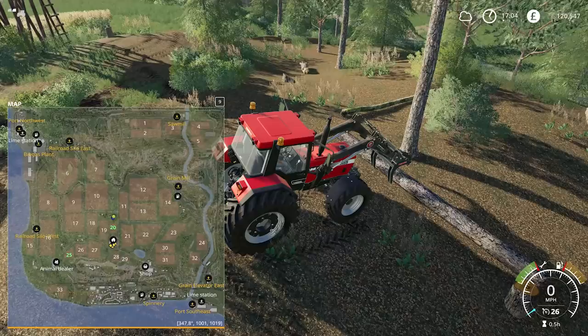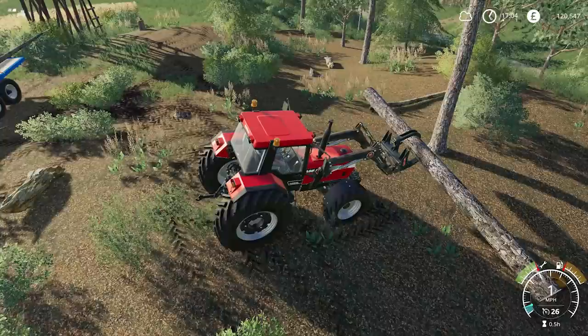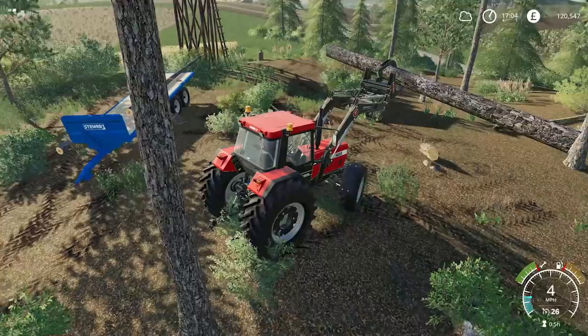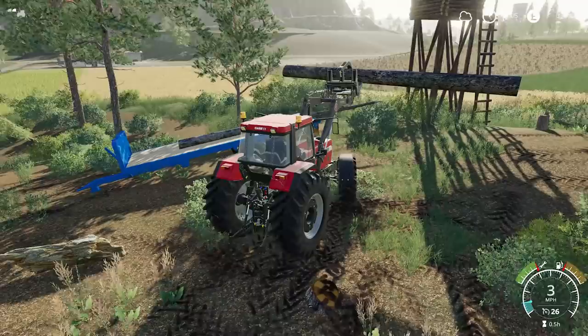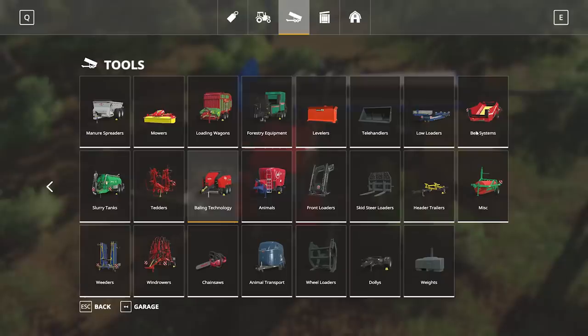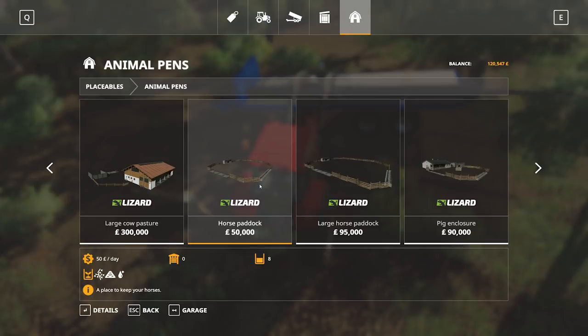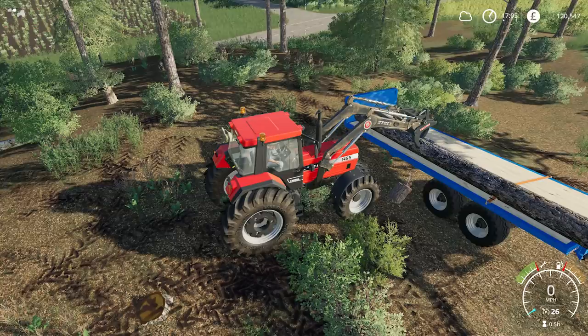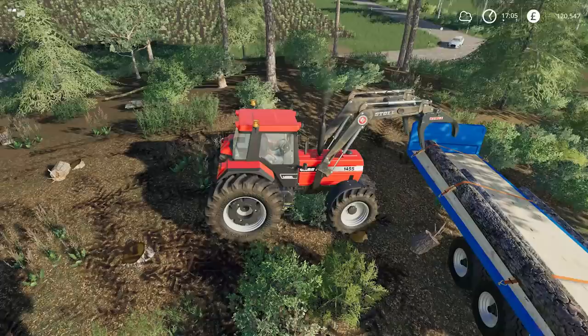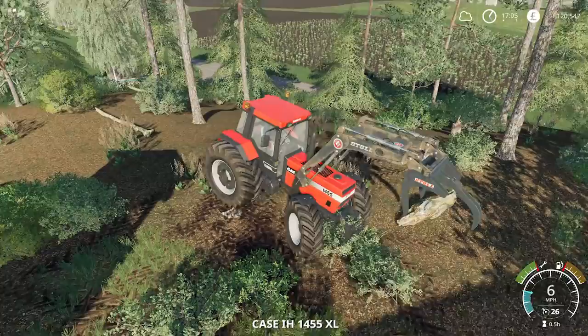We'll take it over to the sawmill and hopefully get a good chunk of money. The other thing I haven't really elaborated on is the horse paddock - I would like to get some horses. Apparently if you fully train a horse you can get about £50,000, which sounds really decent. I don't know how long it would actually take to do that, but it's certainly something to consider. The horse paddock costs £50,000 and you can keep eight horses in there.